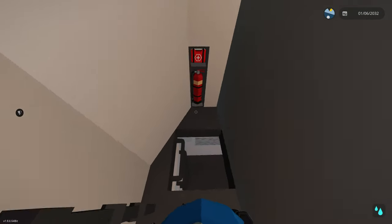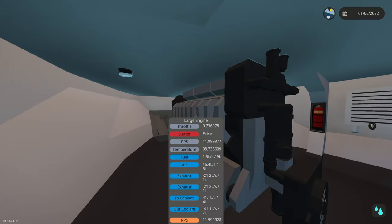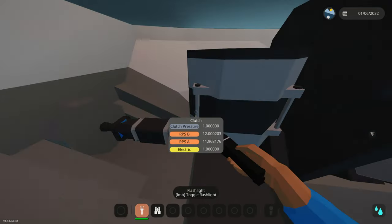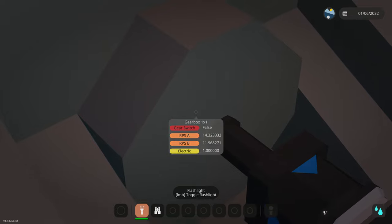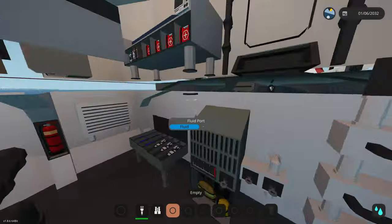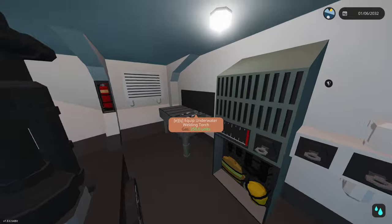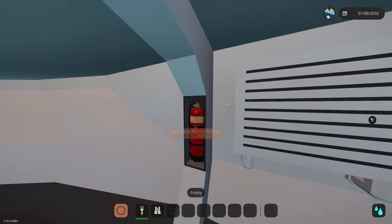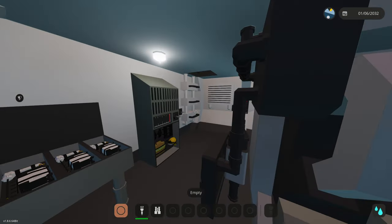Now we're going below the waterline - no windows down here. This is the actual engine room with a powerful large engine and a whole bunch of transmission generators. These boats normally have generators connected to the main engine, with a clutch gearbox. We also have firefighting equipment, bilge pumps, a radiator, welders, and a fire extinguisher.